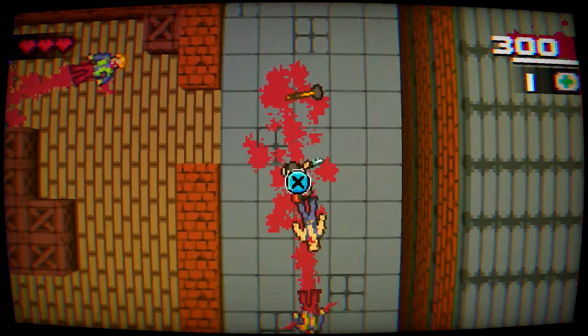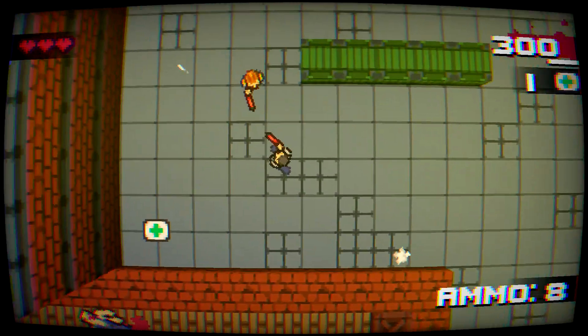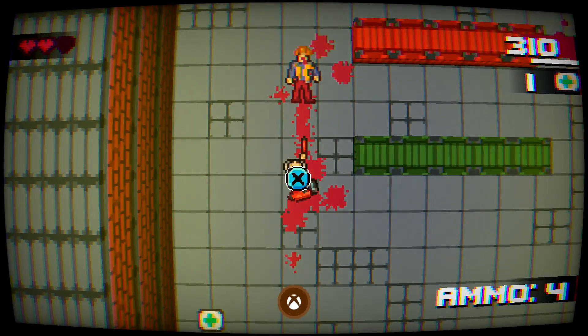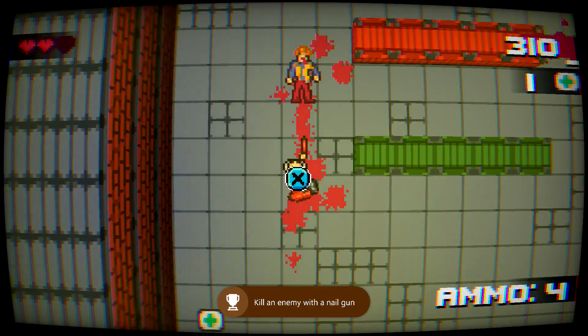This is going to be the first gun-type weapon in the game, so it is going to have ammo. Make sure you find your next enemy, pick your shots carefully, and then try to take him out. Once you do for the first time, you should be good for this achievement. 30 gamerscore for this one, and that's all there is to it.